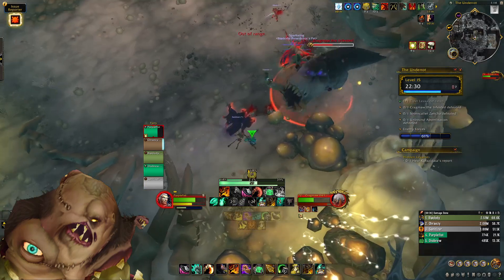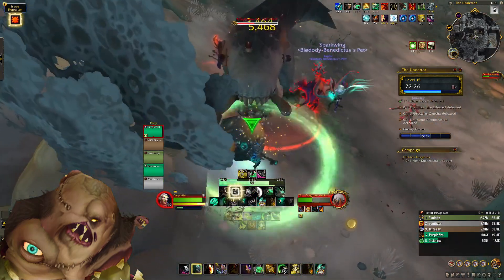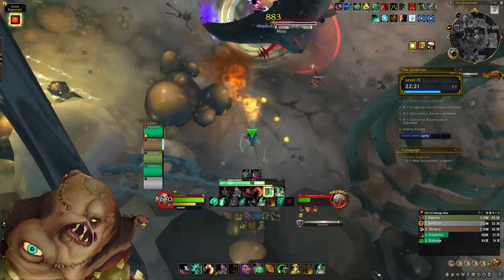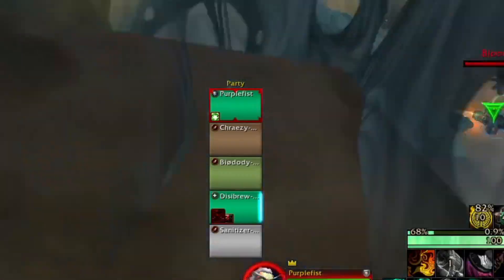The best spot to bait the charge is right next to the big ribcage. If you tank the boss there, DPS can easily move the boss toward the wall, charge it into the wall, and then dodge the charge. It goes without saying that you need to dodge this charge or you will die.